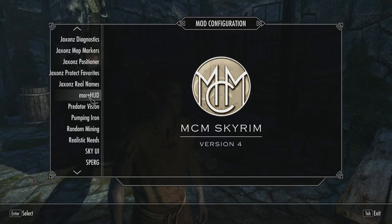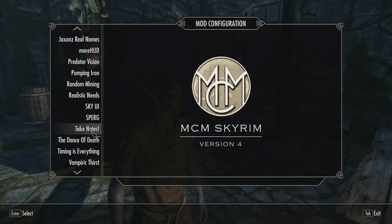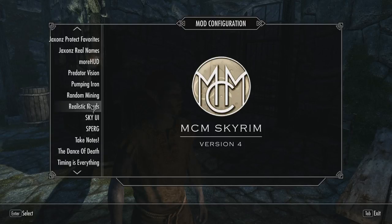There are a few mods I have installed that I've never used before. One is Take Notes — I think I had the beta version when it first came out, but they've improved it quite a bit. This basically allows you to have your own journal book that you can write in. I like that idea — it lets you take notes on different things you want to keep a thumb on without putting a tracking marker on it.